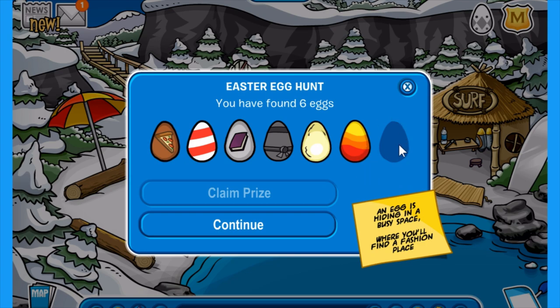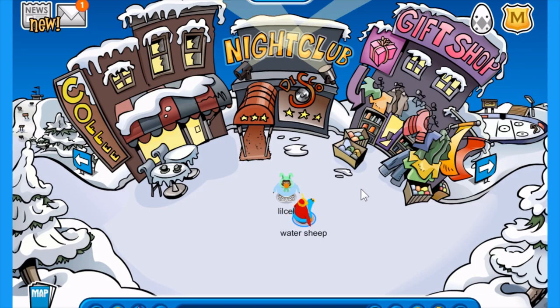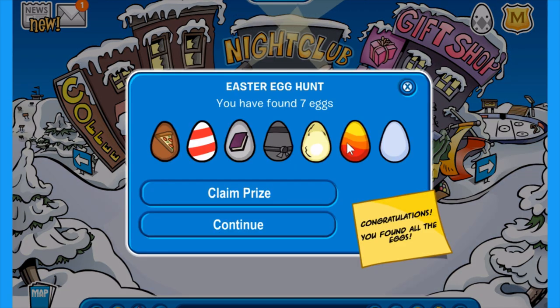And now onto the final hint: an egg is hiding in a busy space where you'll find a fashion place. Now you might think you want to go inside of the gift shop, but really no, it's outside of the gift shop — kind of like the one with the stage. If you click it right there, you'll receive the final egg.